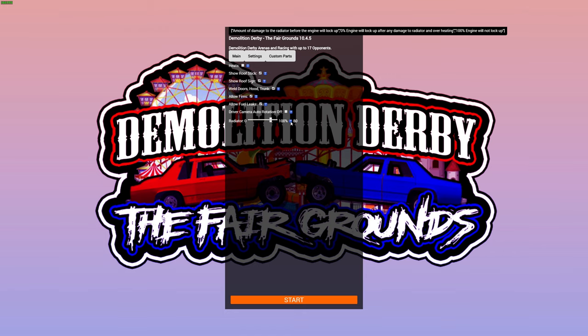What this does — as you can see up top — it says the amount of damage before the engine will lock up. You can set it to 100 so it doesn't lock up, but I set it to 80 because I still kind of want that to be an option. Anyway, let's get into it.